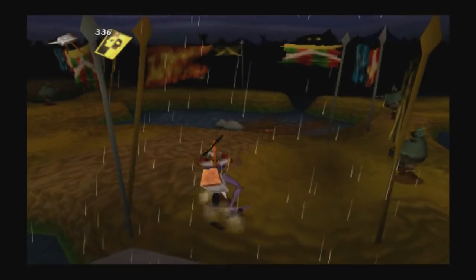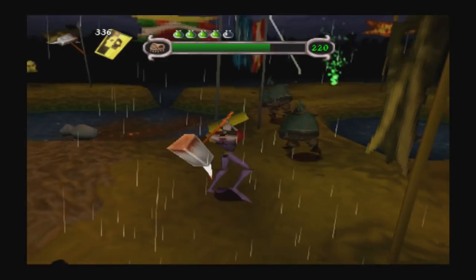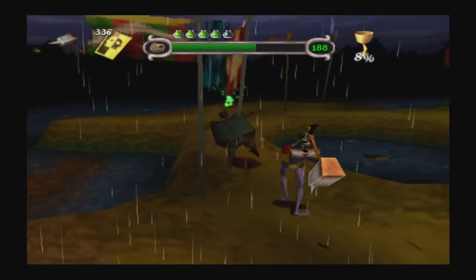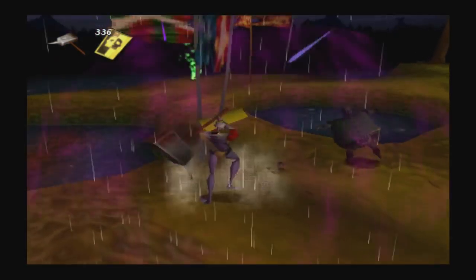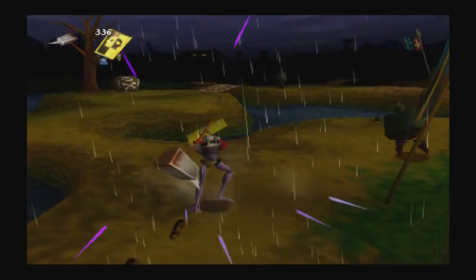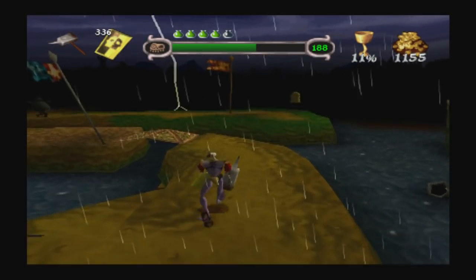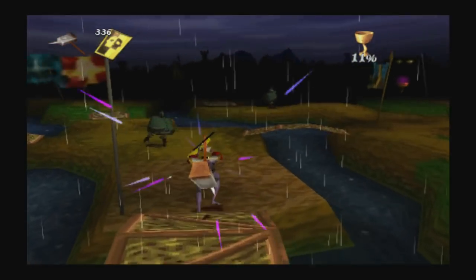Aquí empieza a haber ya un número más elevado de soldados. Vamos a llamarlos. Creo que me están lanzando algo. Es otro tipo de enemigo que nos sale en este nivel, otro caballarete, pero ese no lleva armadura metálica. La condenada cámara, y encima la bandera se pone justo en el medio para que no vea. Por aquí no voy a ir corriendo porque la cámara viene a hacernos muchas pirulillas. Voy a ir andando tranquilamente.